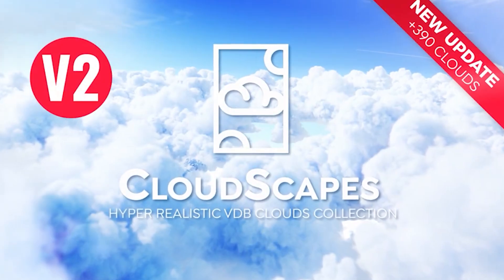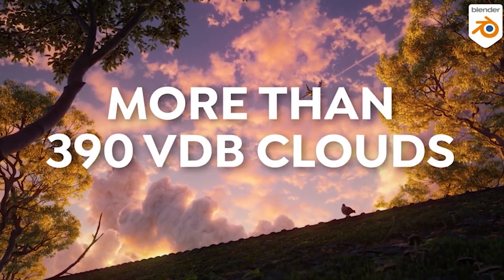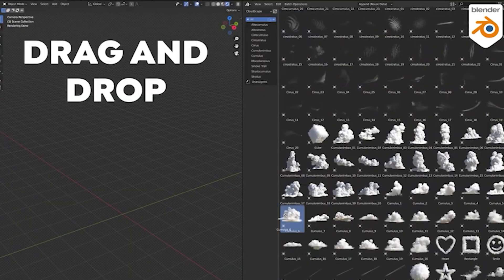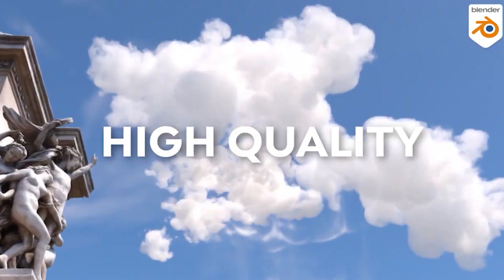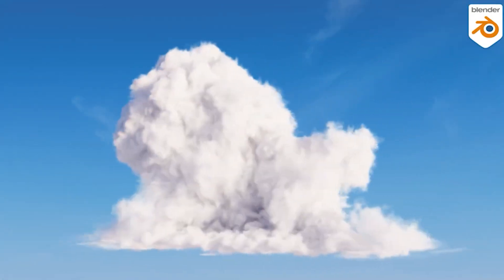Cloudscape is a hyper-realistic VDB clouds and explosions collection. It's a photorealistic 3D volumetric clouds library in VDB format for Blender. It includes 18 categories of clouds and 390 different clouds along with explosions, compatible with Cycles and EEVEE rendering engines as well as the Blender Asset Browser.